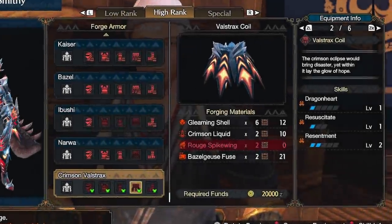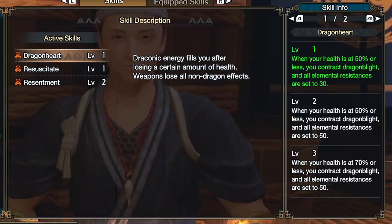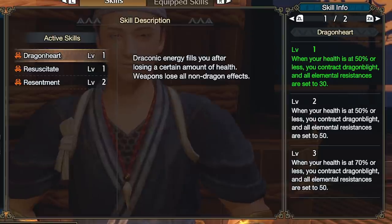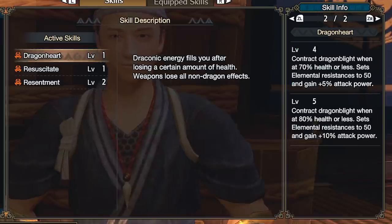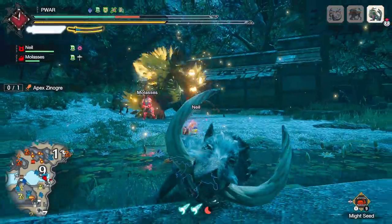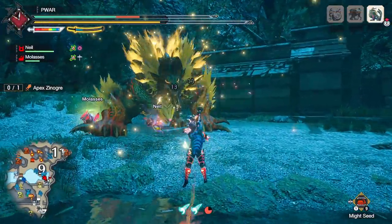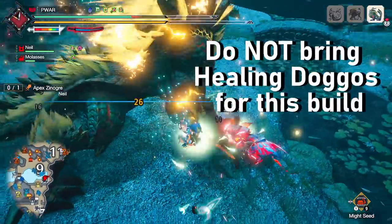Now it is testing time. The Valstrax set's DR gives you an insane damage boost if below 80% HP. Wearing 5 pieces, this buff actually out-damages any other setup — I'm not even factoring Resentment, solely the 80% threshold for Resuscitate and Dragonheart buff. With Resentment it definitely out-damages everything. Greatsword took advantage of it via hyper armor, whereas with Longsword your goal is to dip to 80% and then Quicksheave and Foresight your way out of damage to retain the buff and not die.